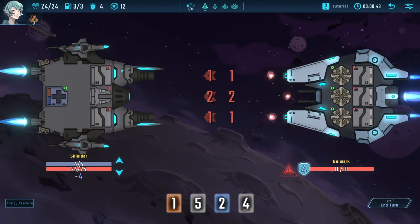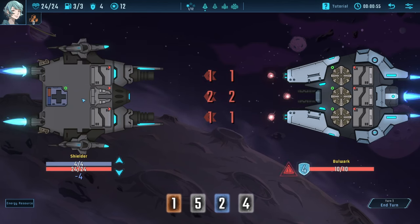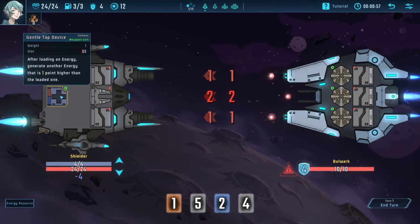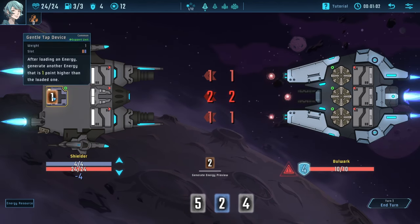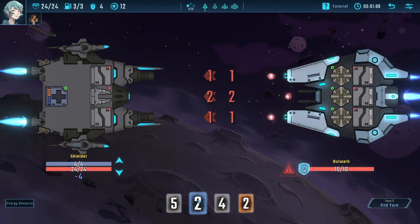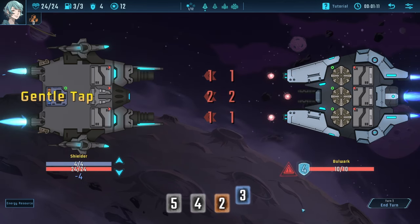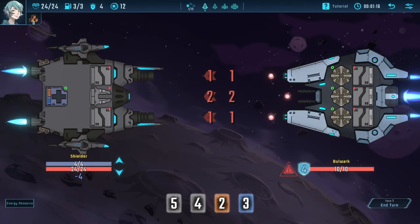It's an abstract thing to explain, but what we've got right now are three weapons and one support type module. A support type module is going to improve these energy cards — we'll call them cards for lack of a better term. So in this case we can throw a one on there and it becomes a two; we can throw our blue two on there and it becomes a three. The enemy is doing one damage, two damage, and one damage on each of these lanes.